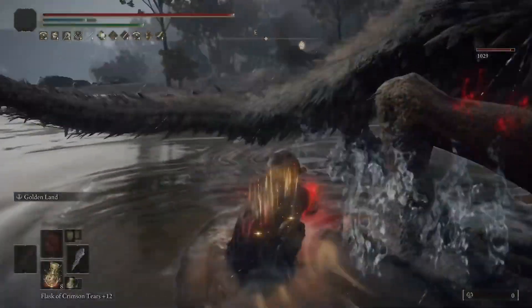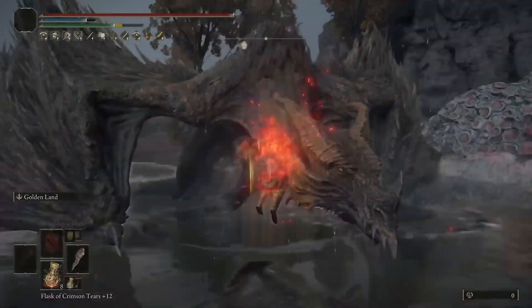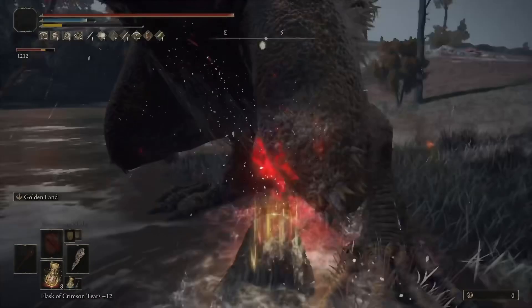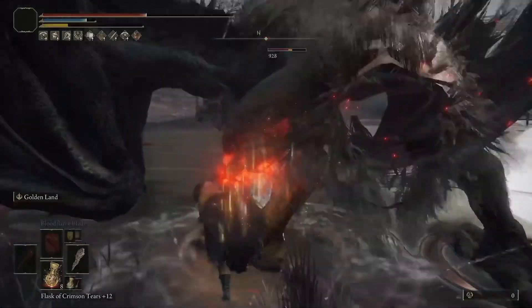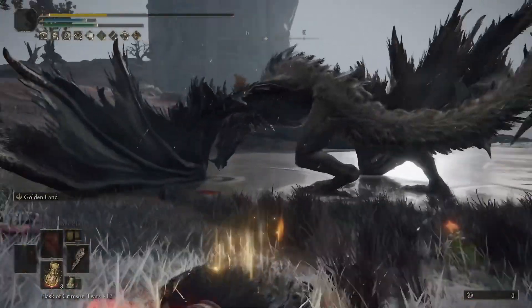I was going to test this on some dragons and Kaleid, and I realized you can still put Bloodflame on this, which gives you something very interesting. It's able to get holy damage, a very good amount of physical damage, and you're able to get fire damage as well as a little bit of bleed when you use Bloodflame blade. It does a lot of damage in general and it's also decent for posture damage.